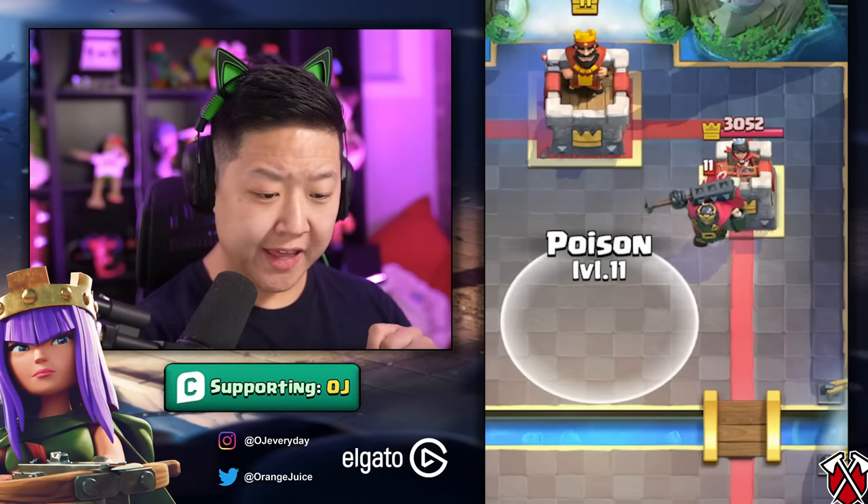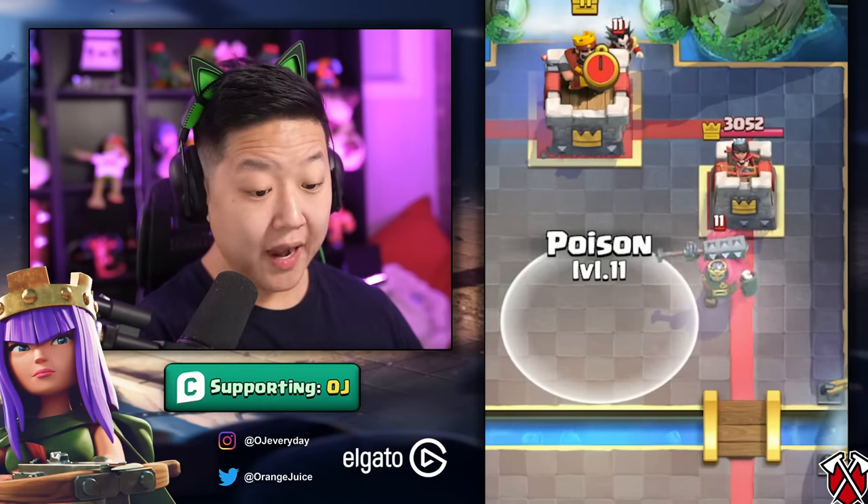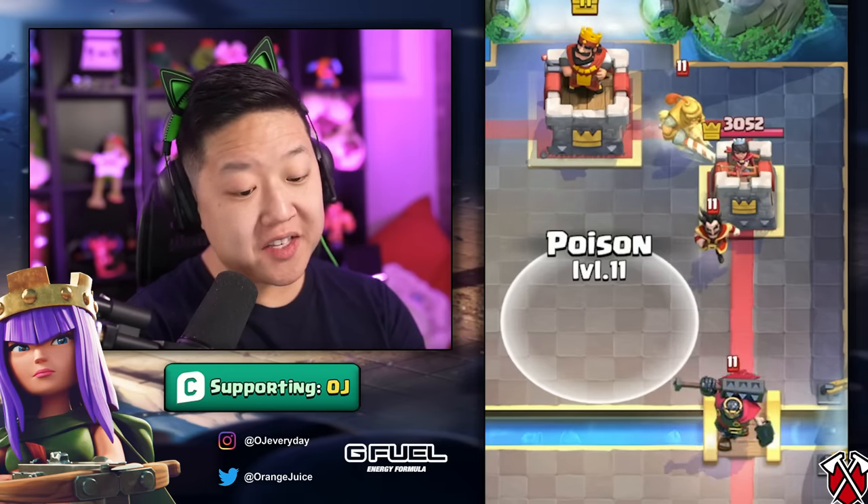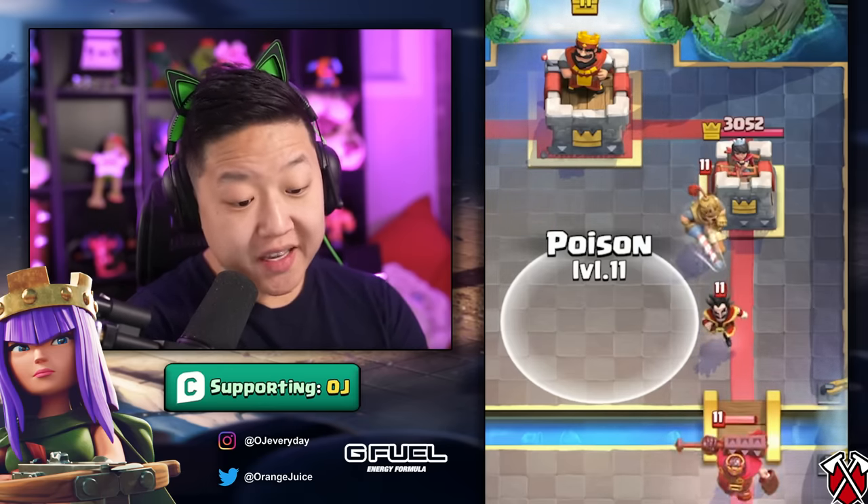He is one of the thickest cards in the game. Look at him clipping the poison — his hitbox is so big. The Electro Wizard and the Prince won't get clipped by the poison, but the Skeleton King does. This is just to show how big he is; he's going to get clipped by spells a little bit easier just because of that extra range.